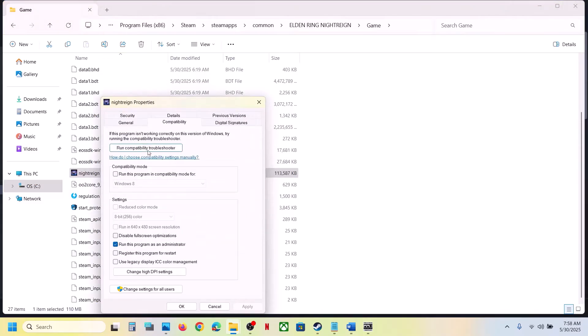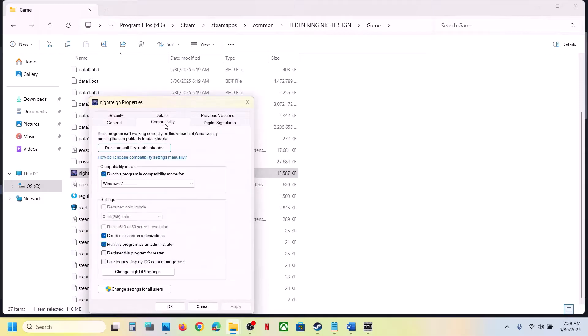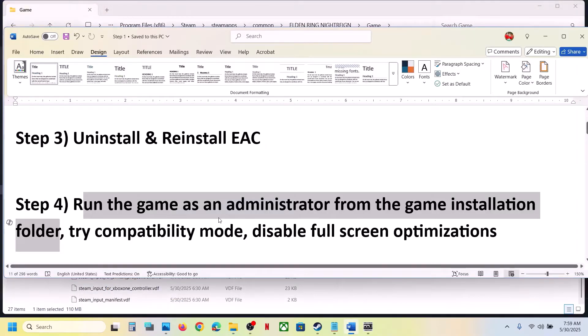If that does not work, go back to Properties and this time select Windows 8 compatibility mode, hit Apply, click OK and launch the game. Still not working — try Windows 7, hit Apply, OK, and launch. Still not working — disable full-screen optimization, hit Apply, OK, and launch. If none of these work, uncheck all those boxes, hit Apply, click OK, and follow the next step.